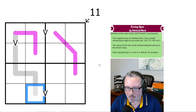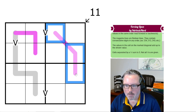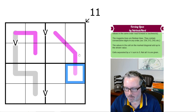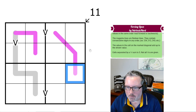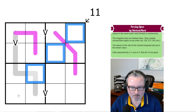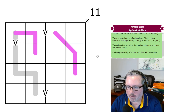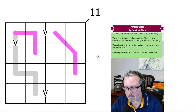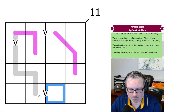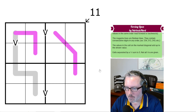The magenta lines are Renban lines — these two. They contain consecutive digits in any order, so for example 1, 2, 3 in any arrangement. The values in the cells on the marked diagonal add up to the shown value — these digits equal 11. And cells separated by a V sum to 5; not all Vs are given, so once you add those two digits together it equals 5.